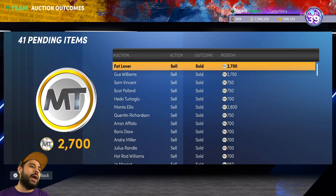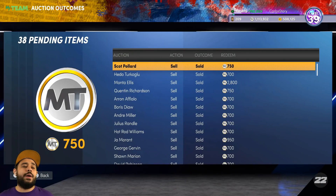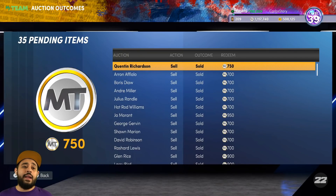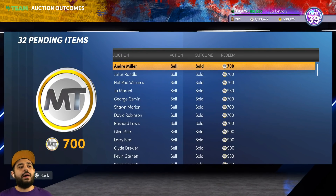It's definitely gonna be a while before we start getting those, but I wanna be ready and prepared. Look at this — 750 MT here, 700 MT there, it does not matter. You wanna save all the MT and add it up. You're getting a bunch of MT obviously — we did sell big guys like the Derrick Rose we sniped, and that obviously helps out a lot.